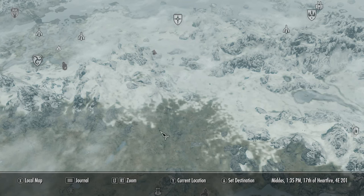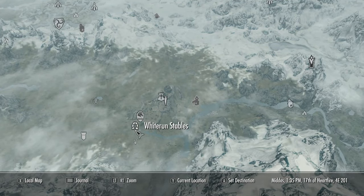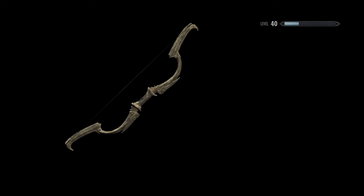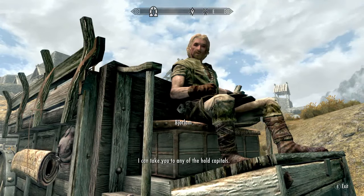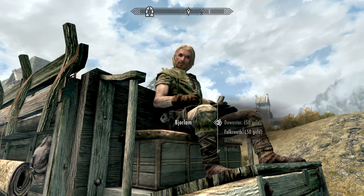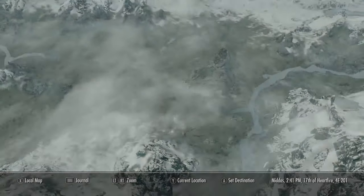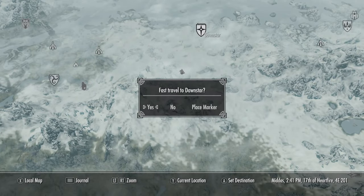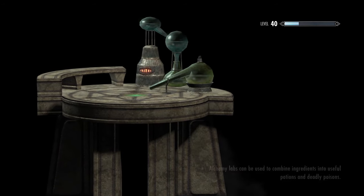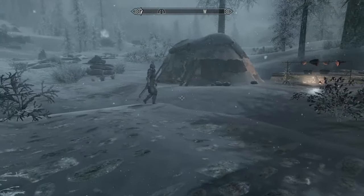I'm sure you know where this is going, but there might be a little twist. If you haven't been to Dawnstar before, come down to the Whiterun Stables and ask Bjorlum to hire his carriage — you can go straight to Dawnstar for 50 gold, which shouldn't be a problem if you just did Method 1 for a bit. I'll try to save my 50 gold and head straight up to Dawnstar.